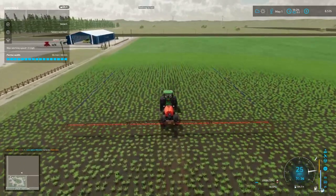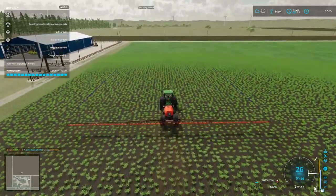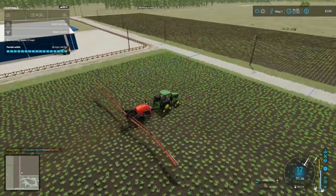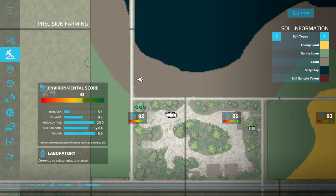I saw a video on this — I thought, it's cheating but not really cheating, so I figured I'd show y'all. That 77 is going to turn into — 92! So I can stop spraying here. All of our fields now have the weed control in them. That brings this up to 29, pretty much maxed out with the tillage. Soil sampling — pH value could be better, and nitrogen is second on the list, so we'll be fixing to change that.